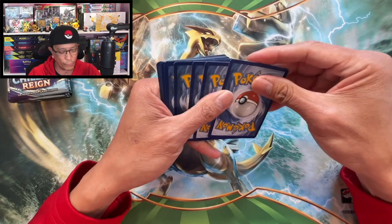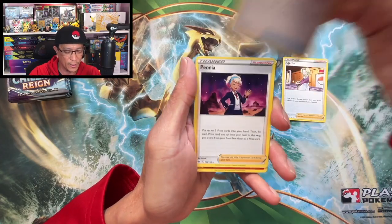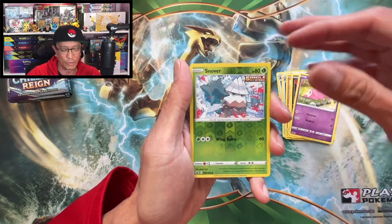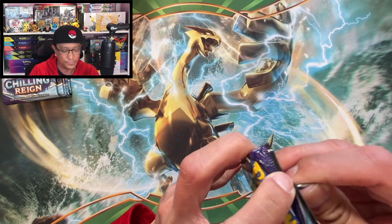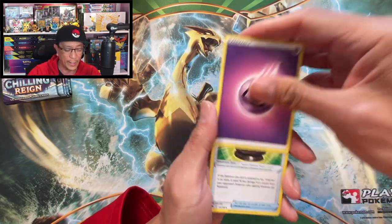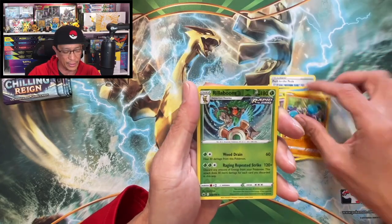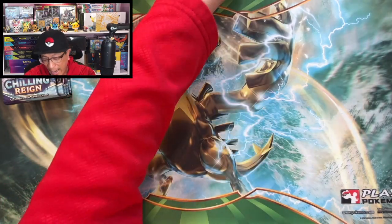Four to the front — oh look at that, Fighting Energy, that's a good sign. Agatha, Fog Crystal, Peonia, Scorbunny, Blitzle, Qwilfish, Slowpoke, Snom, reverse holo, Gallade non-holo Chilling Reign. Do not fail me now! The first time I started this kind of content I pulled a banger — an absolute banger — from one of the Pokemon collection boxes. Oh, we got a Gengar holo — nice, that is cool!